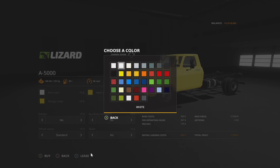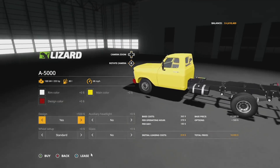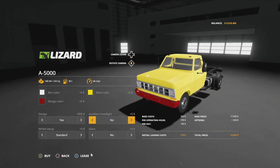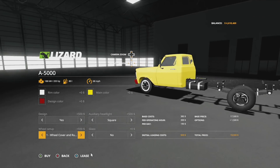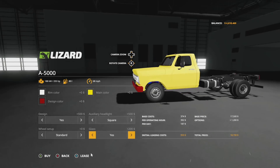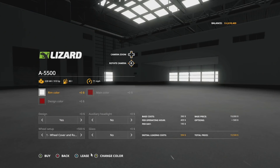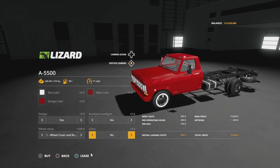Starting off with the 5000, we have rim color — standard and basically all of the base game colors. You've got a couple of different ones as well, original color one through about 20 something, just numbers there with no color options. Design color is a similar story. We have bumper designs — no and yes — so it looks like we have some lights on top. Auxiliary headlights no and yes, white wall options, glass no and yes — basically light, medium, and dark. Then we have the 5500 with similar customization options.